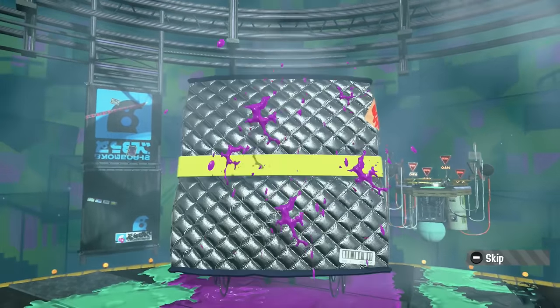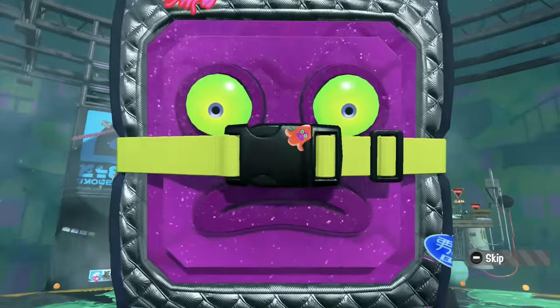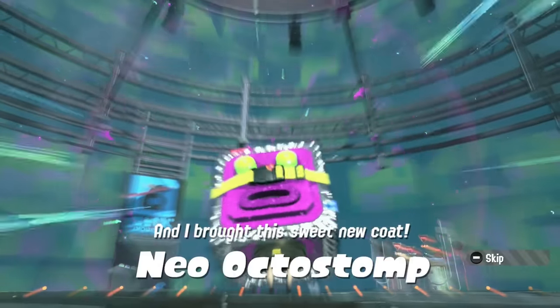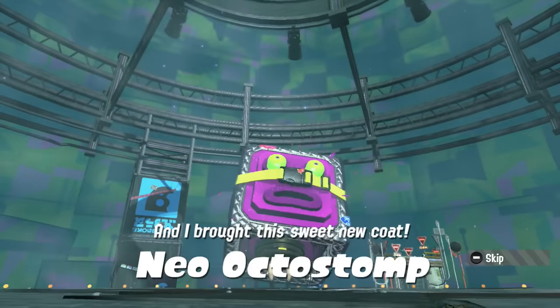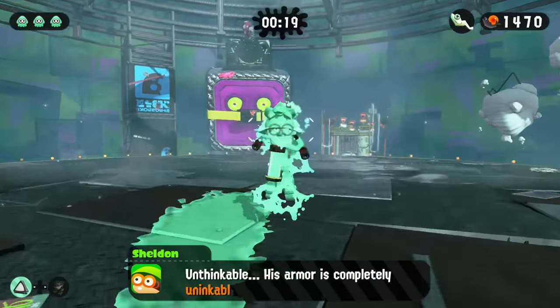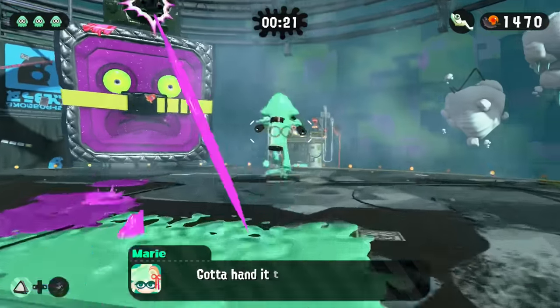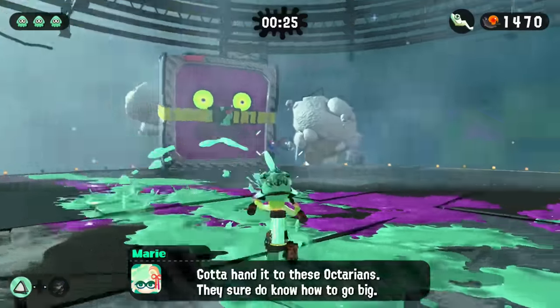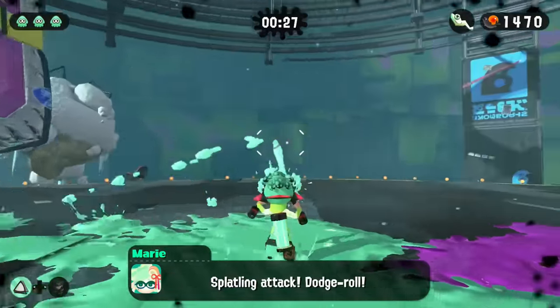Octostomp's first phase is extremely simple, as all he does is try and face slam your inkling into the ground. If you dodge this successfully, you can climb up his body to pop a tentacle and move him into the next phase. Once that damage is dealt, the Octostomp will acquire an uninkable coat, so you have to now break its seal before you can climb his body. Meanwhile, the Octostomp fires a splatling gun at your inkling, which is pretty accurate and somewhat difficult to dodge.